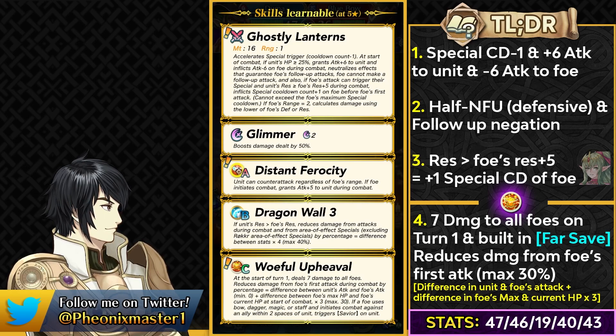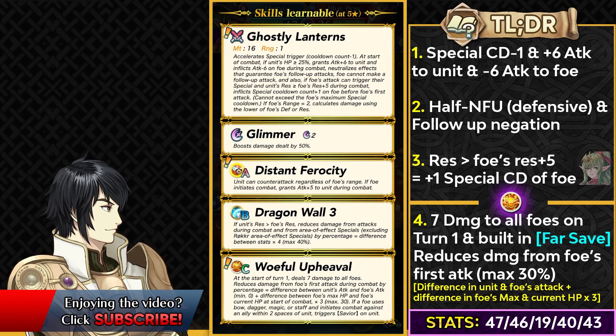Tiki has base 41 resistance, but unfortunately Duma doesn't get extra resistance from his weapon like she does. Still, this is extremely solid and easily makes him one of the best far-save tanks in the game. He comes with Glimmer and Distant Ferocity — the attack variant of Distant Dart — which is great for one-shots or vantage builds. He also has Dragon Wall and his exclusive skill Woeful Upheaval, which deals 7 damage to all foes at start of map and reduces damage from the foe's first attack based on the difference in attack stats added to how much HP the foe is missing, multiplied by 3 — up to 30% damage reduction.